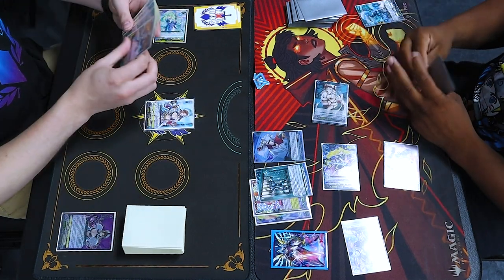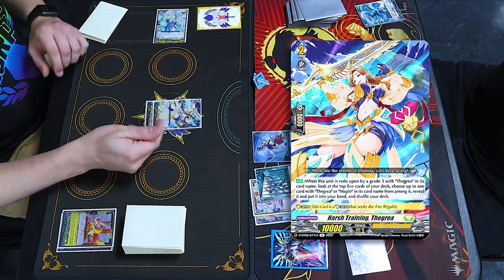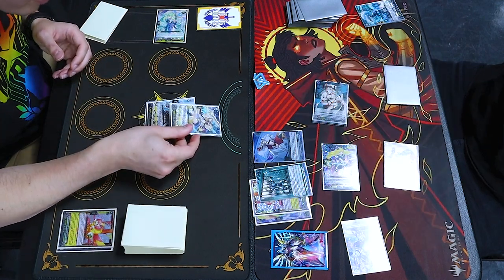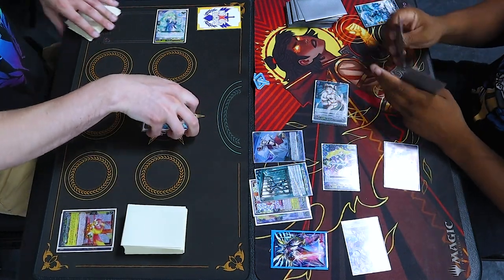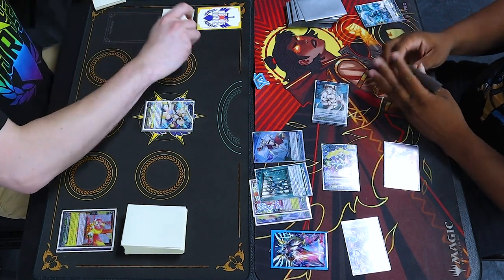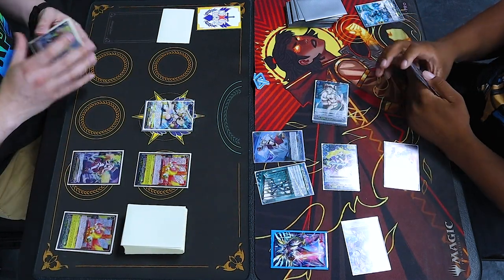Send draw. Discard. Ride grade 2. When riding on a grade 2, look at top card. Happens all the time. So you're a grade 2 or less — that sucks. I'm going to counterblast to bring some guys back. The other one's reared.